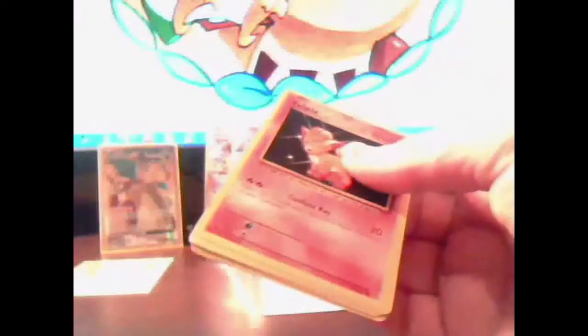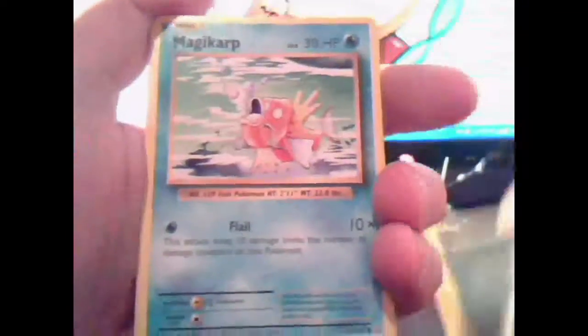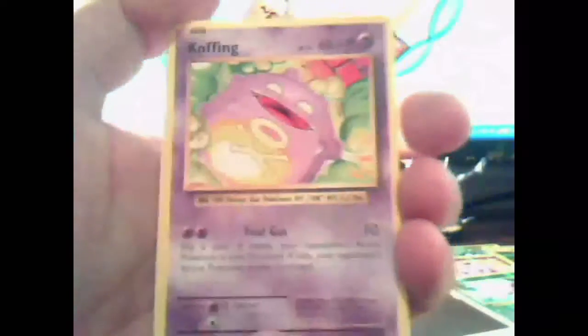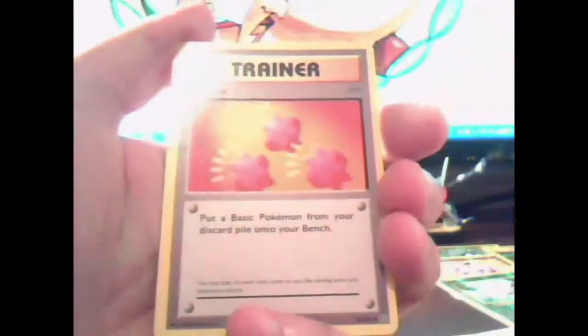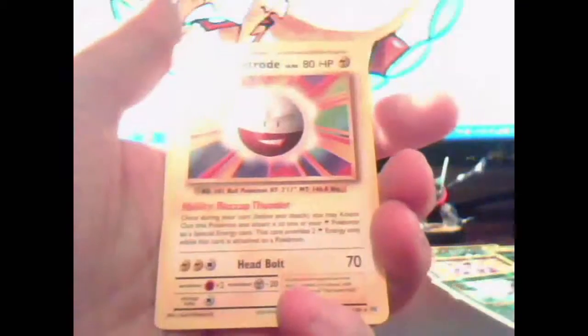And the final pack of part three — this part's going by very, very fast it seems. I'm going to slow it down a little on this pack. We've got a Bulbasaur, Darkness Energy, Magikarp, Weedle, Electabuzz, Cover, Misty's Determination, Revive, Reverse Holo Magmar, and an Electrode regular rare.